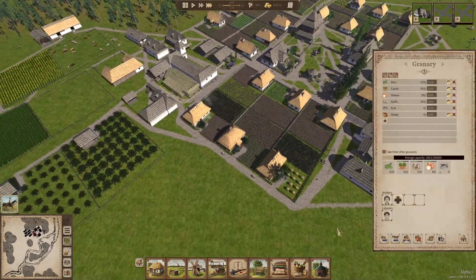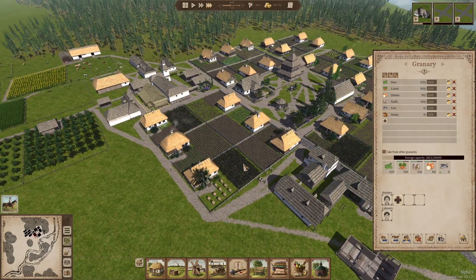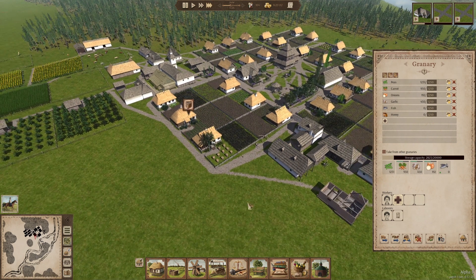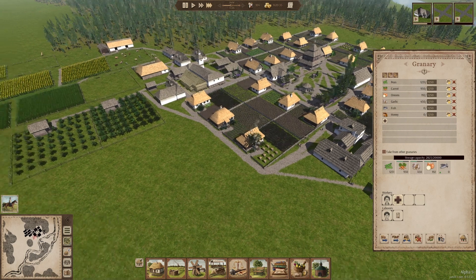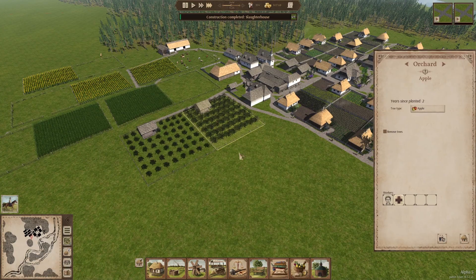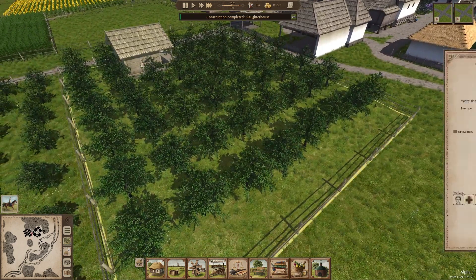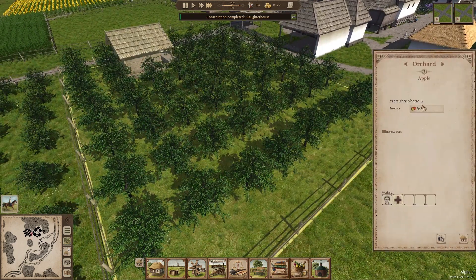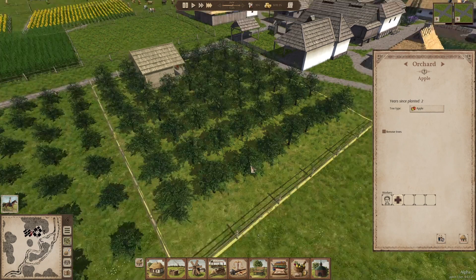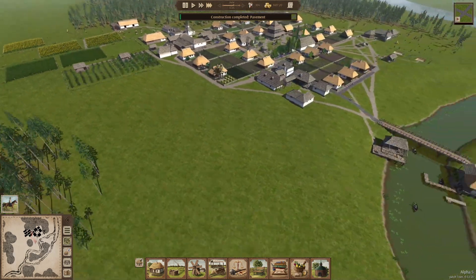I just need to make sure that my food production is still looking good. It should be fine because all my houses have got crop fields. It only really becomes a problem once you start building houses that don't have crop fields — then you've got to start adding crops here by the farm and also the orchards. I'm curious to see if I'm going to start producing the apples now. This is going into the third year since we planted these trees, so I'm sure they're going to get the apples this year.